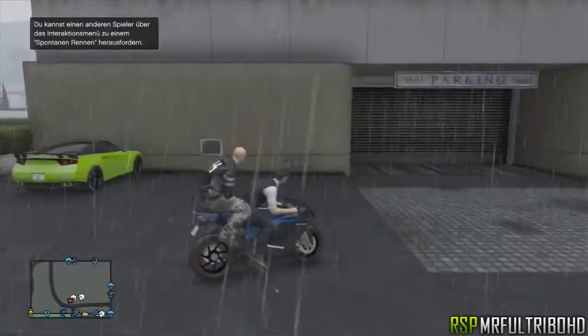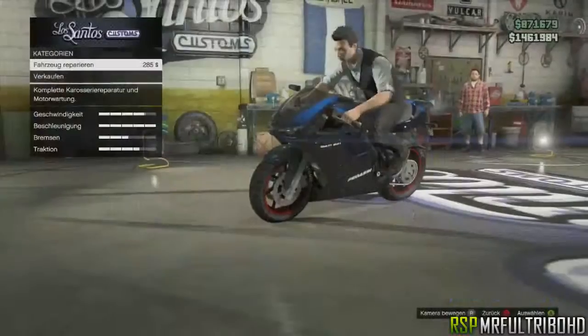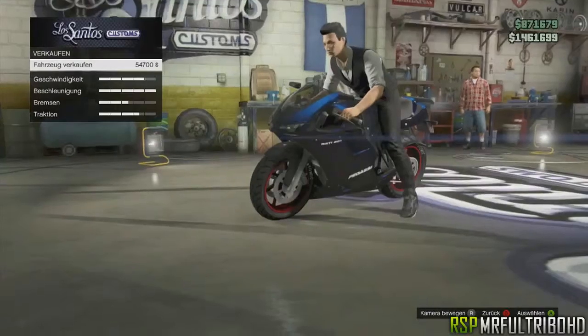Now go onto your motorcycle and drive to Los Santos Customs. Tell your friend to not get out of the Pegassi Bati — when you drive in, he doesn't need to leave the Pegassi Bati.